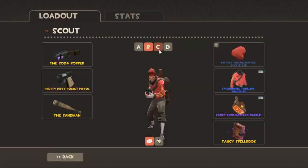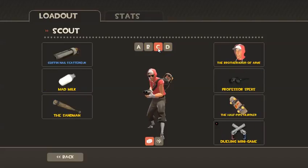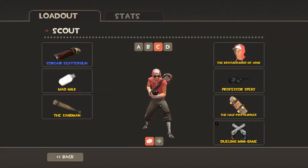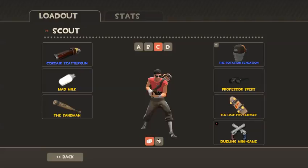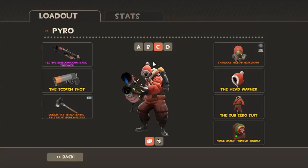Let's look at the Scout. We have the Corsair — that looks good — and Rotation Sensation. Cool, it looks pretty good, I like it. What about on the Pyro? That looks cool.